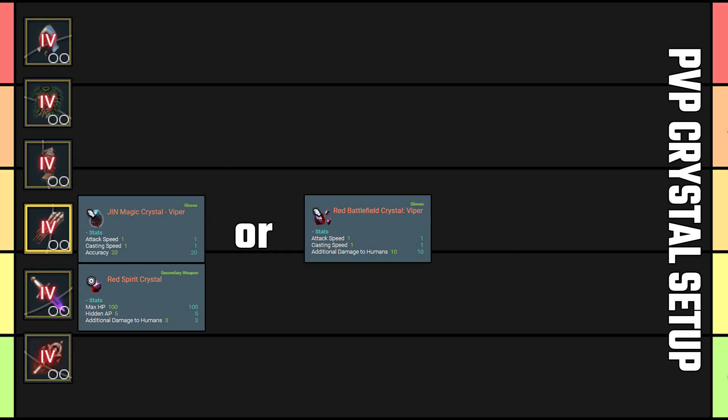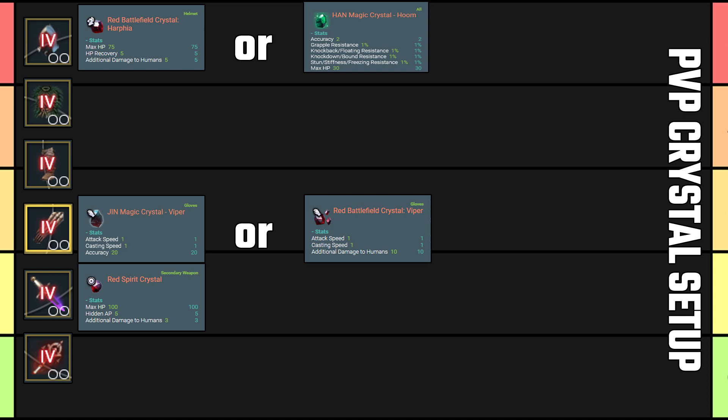Helmet: red RBF crystals for a total of plus 10 damage versus humans. Since this isn't an evasion build we won't be going with plus 20 evasion crystals, but you can add Hand Hooms in your helmet socket if you want to fix a little bit of the squishiness.